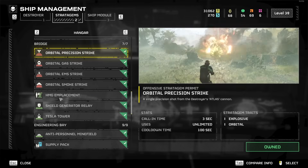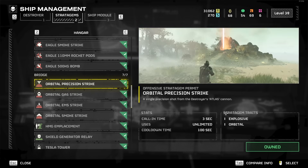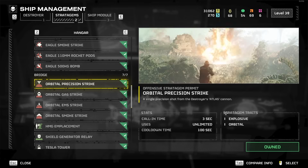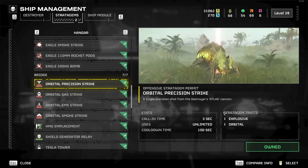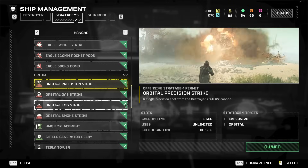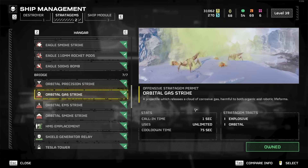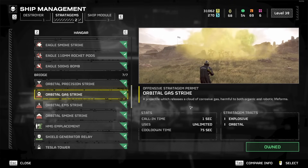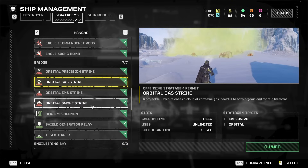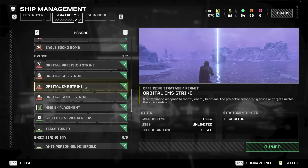For the Bridge stratagems: Orbital Precision Strike is good early game — you can combo it with a Jump Pack, get on a rock, and keep throwing it down at Bile Titans and Chargers. But there's a little variance in where it lands, it can blow you up if thrown too close, and late game there's just not enough value. The Gas Strike is interesting — you can throw it on a giant group of enemies chasing you and the weak ones might die running through it, but late game you still run into the problem of needing to deal with Bile Titans and Chargers, and this won't do it. Not good late game, though it's alright for fun in a group of four.